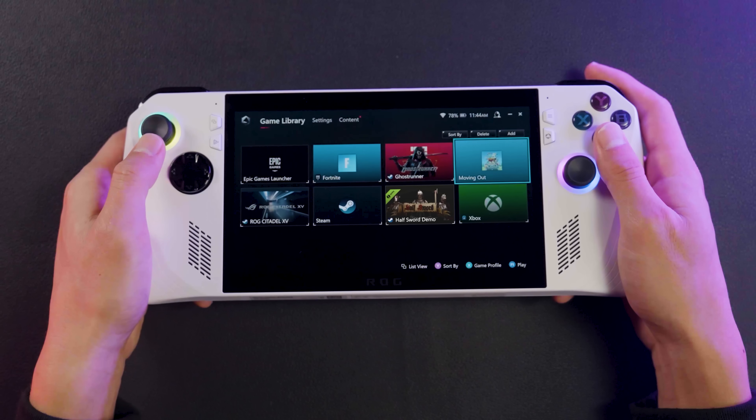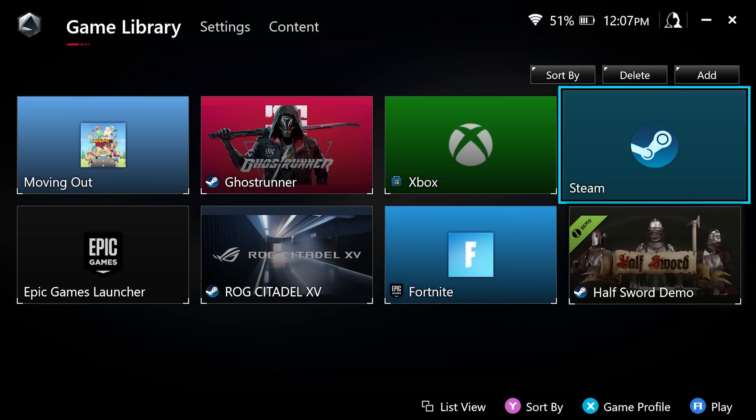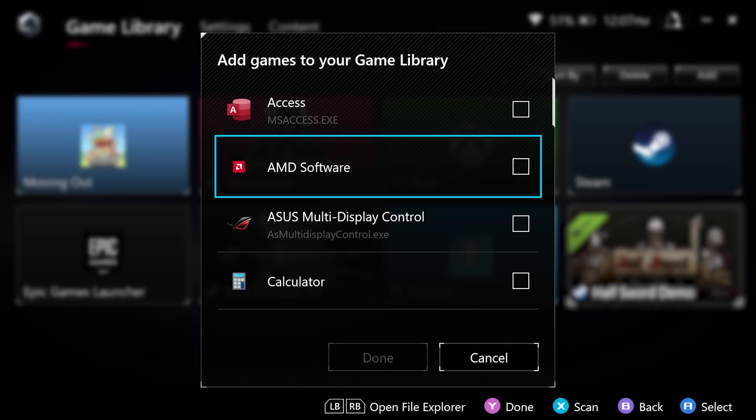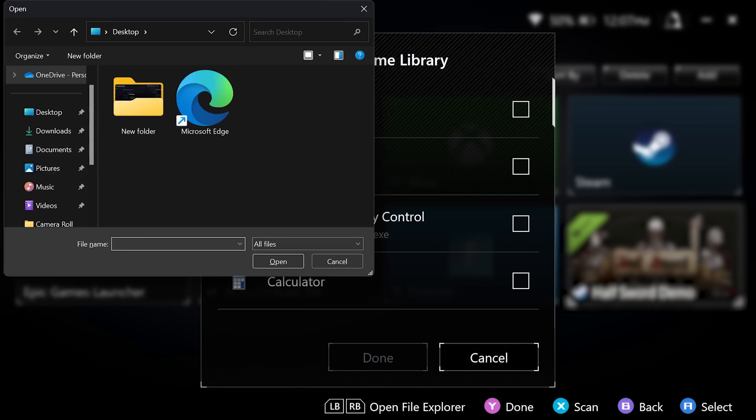Simply highlight the game with your joystick and press A to start playing. If you have any games that don't automatically appear on this list — like some standalone indie games that don't use an installer — you can add them to your Armory Crate manually with the add button. Find them in the list that appears, or press one of the shoulder buttons to navigate to the application's .exe file manually.